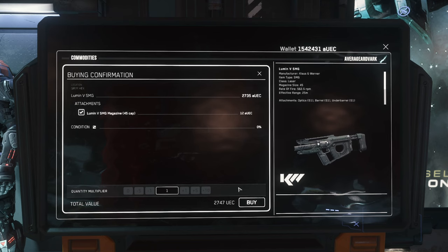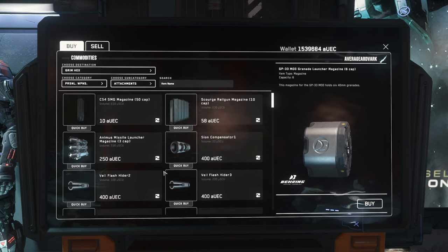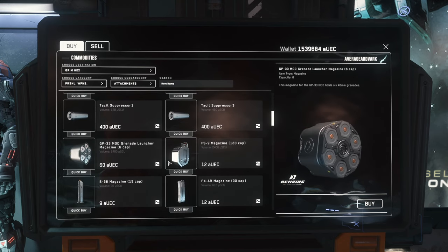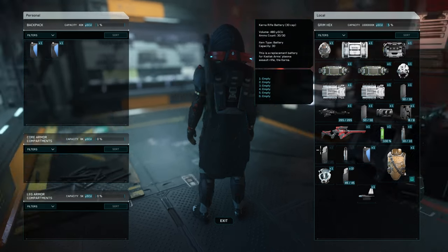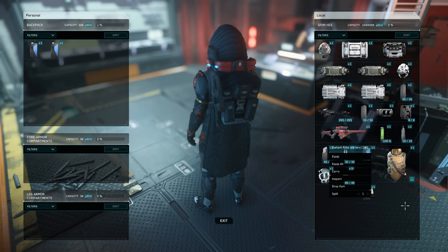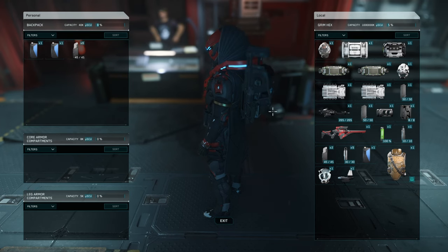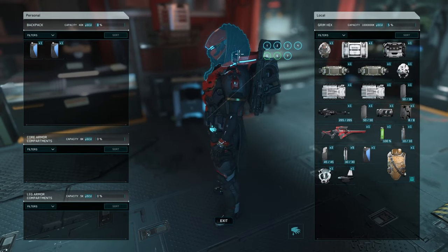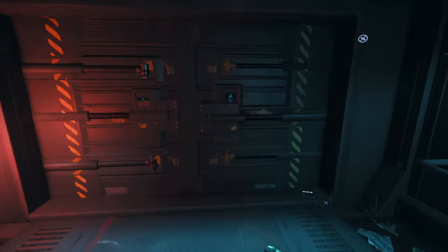When buying a gun at Grim Hex I would suggest not buying a shotgun - buy an SMG. They don't have the P4 unfortunately, which is one of the better assault rifles, but the Lumen is good. Buy the Lumen and about ten mags. Having a backpack is the proper way to carry your guns instead of having them directly on your back - it reduces the chance of bugs when you're at a bunker or station. Remember when you equip your weapon you'll have to load a magazine into it, and you need your magazines equipped to your armor core.